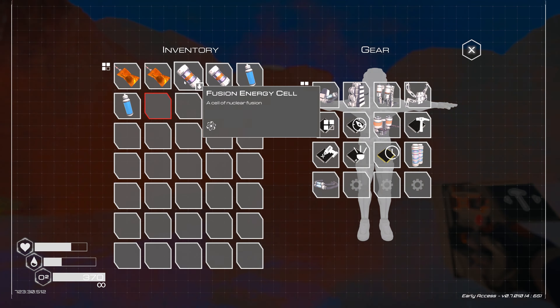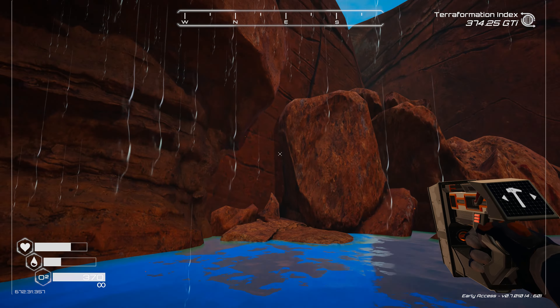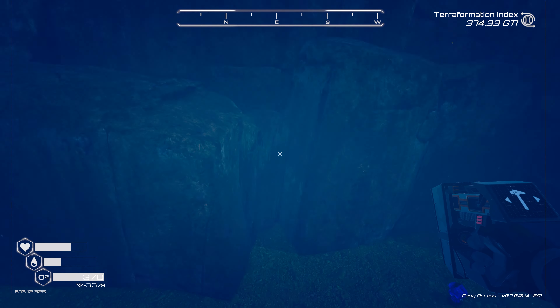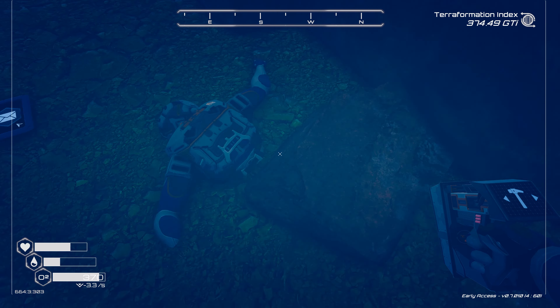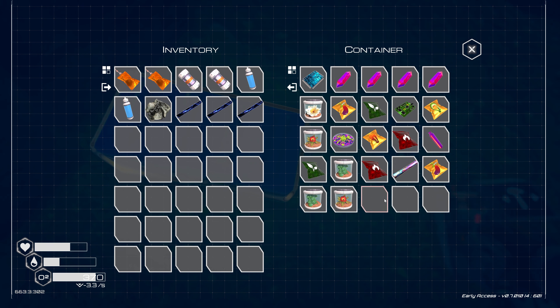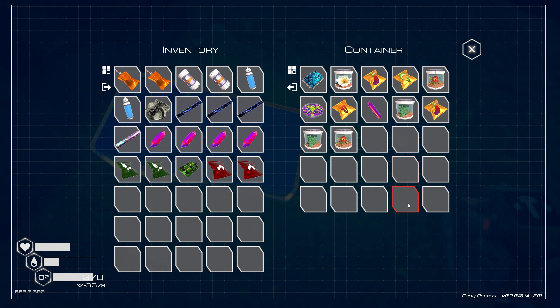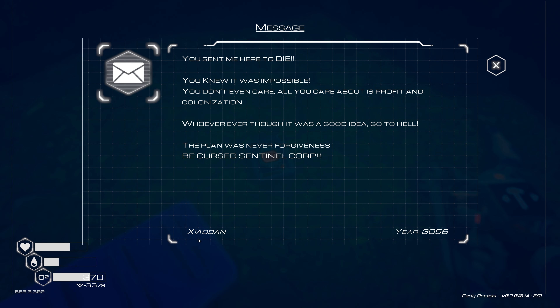I built another fusion energy cell so we've got that in our backpack so we can tackle both of the remaining ships that we haven't unlocked the reactors in. But before we do that, somewhere around here is a secret entrance I've been told - and there it is. We're gonna sneak into this cave, and sure enough we've got a planet crafter here. This is one of the guys whose base we have already visited.